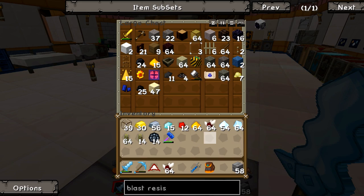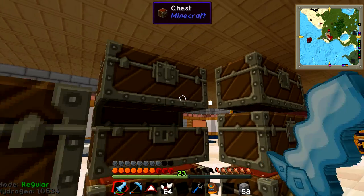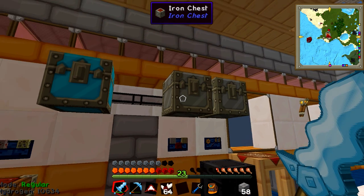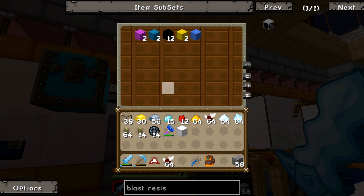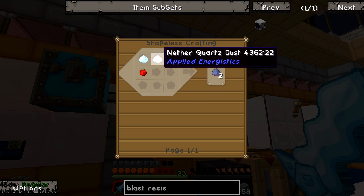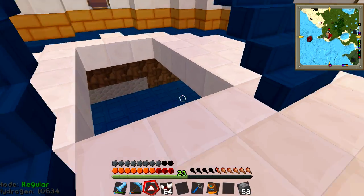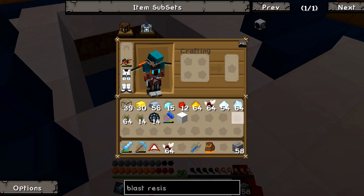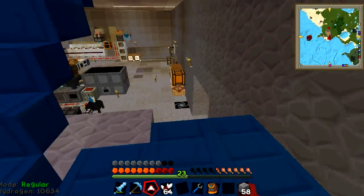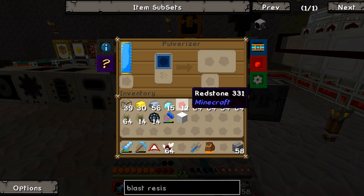There we go. Glass — and what else did we need? We needed some wool for the other thing I wanted to make. The wool is still here, so hopefully — yes, awesome. What I'm basically making is covered cable, and it requires some ME cable which requires some Fluix Dust. So we just need to do some pulverizing. Isn't it funny how the first word is the one you sort of stick with the most — I said macerating first.